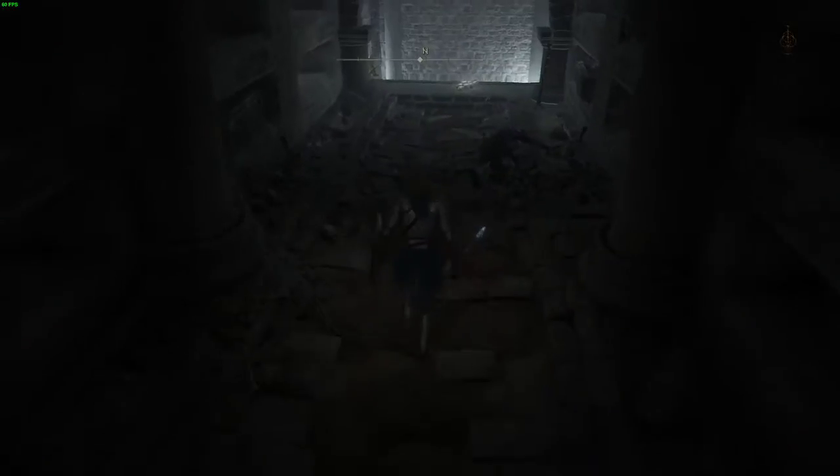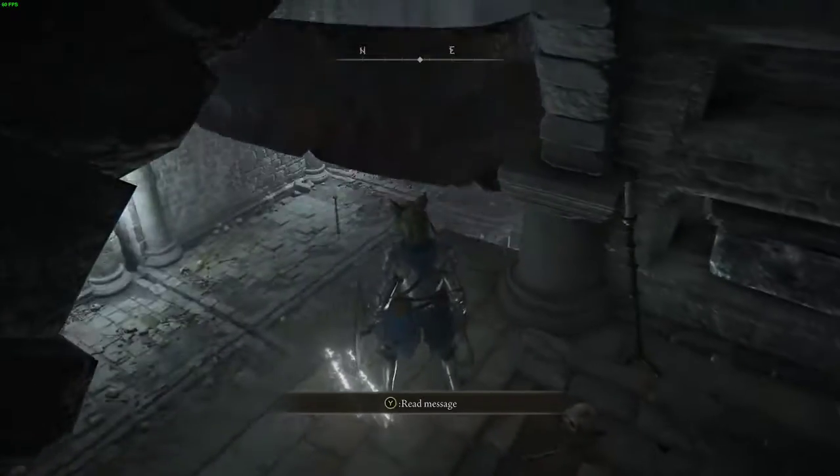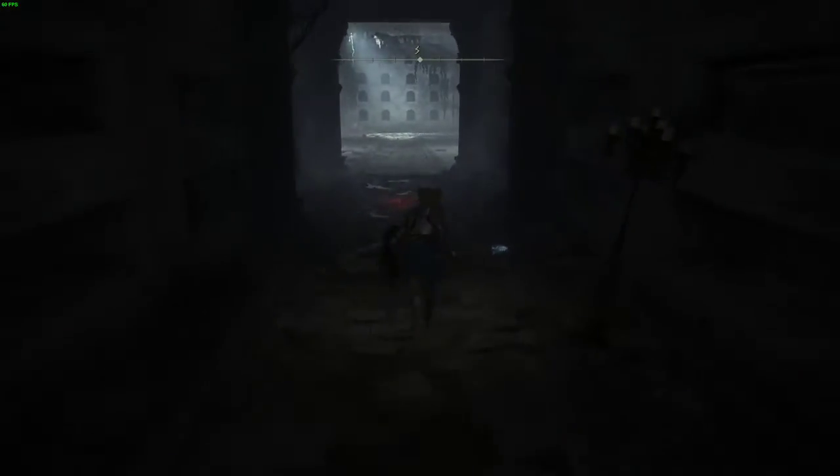We come to this room here with the big black blade. In the Black Knife Catacombs, you ride the blade up to this platform and kill the dude up here. Now we're going to follow it all the way to the back.